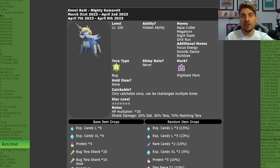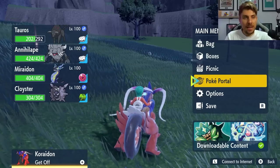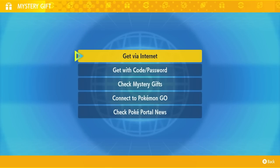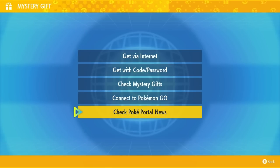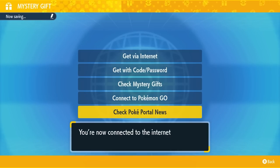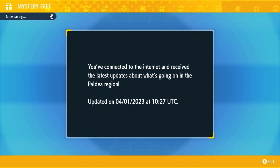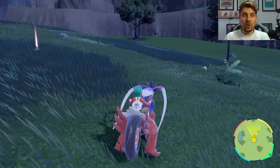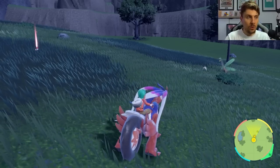We've got the builds for you in today's video to show you exactly how you can do this as easy and as quick as possible. To get the event in your game while it's live, go to your Poke Portal, then come down to Mystery Gifts and check Poke Portal News. This will give you the update for the event and the Terariads will appear in your game. Although the event runs from the 7th until the 9th of April, if you don't go online after the 9th, you'll keep this event in your game until the next time you go online.